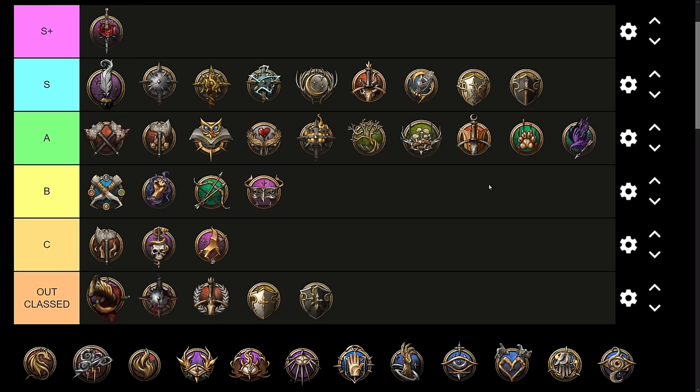Just to quickly go over the tiers: in S-plus tier I'm placing subclasses that give you way too much and are out of scale for the balancing intentions of the game. In S-tier, characters that are both incredibly versatile and incredibly powerful. In A-tier, characters that are either incredibly versatile or incredibly powerful, but fall short in one of those two metrics. In B-tier, characters that are neither as powerful nor as versatile as S-tier characters, and so while still great in their own right, do suffer a little by comparison.